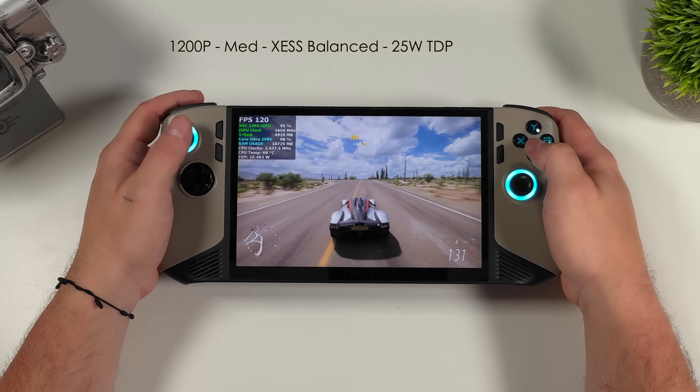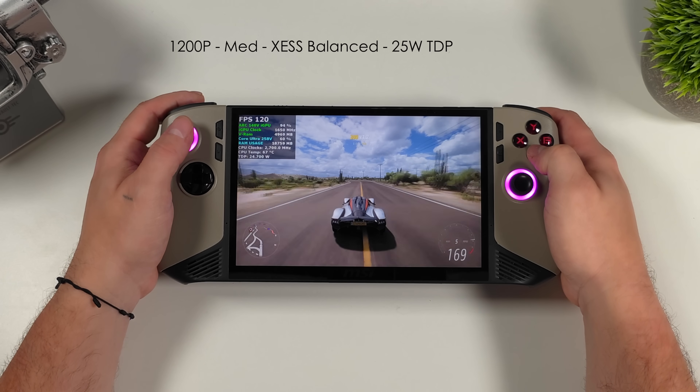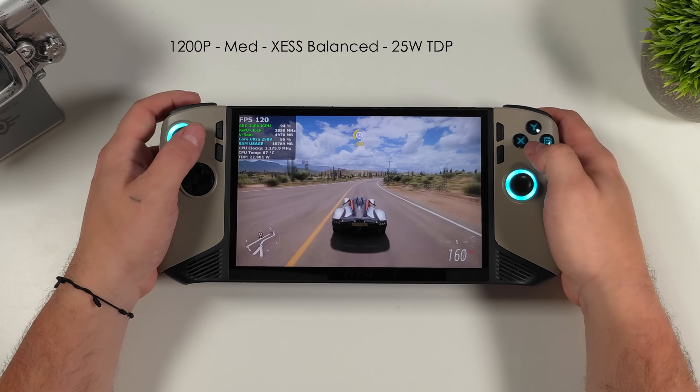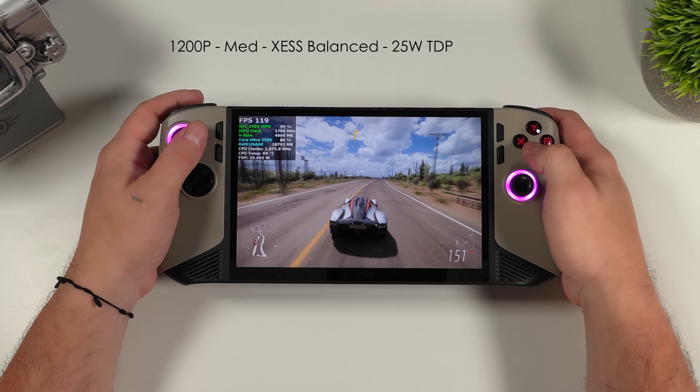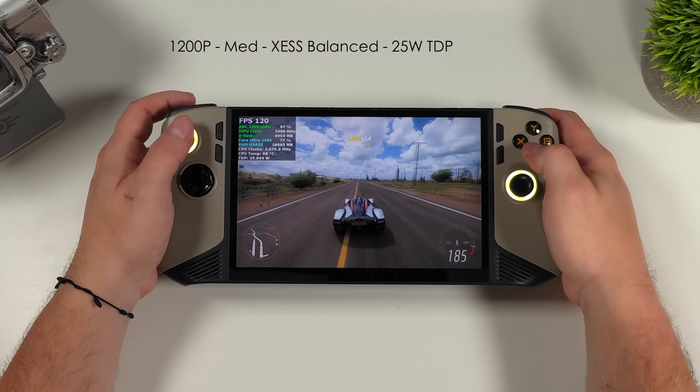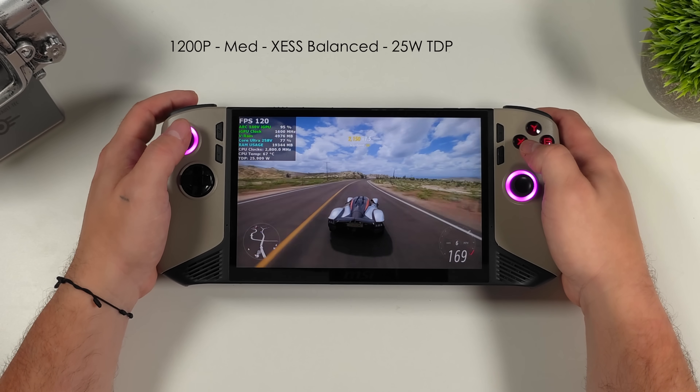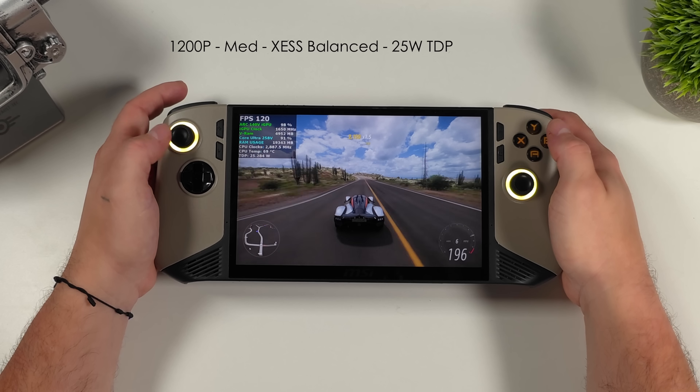One thing I've been really wanting to do with this game on a handheld is actually run it at a continuous 120 FPS. So I'm at 1200p, I did turn XeSS on to balance for this setup, and I've taken the TDP up to 25 watts. Got a couple dips under, but it's really close to just locking down at 120.